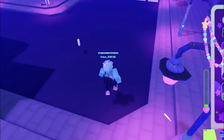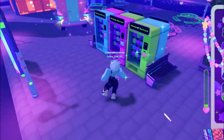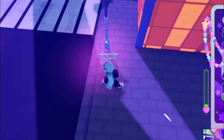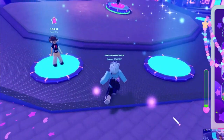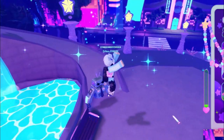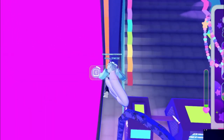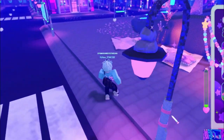Go ahead and get that one — now that's two out of five. For the next one make your way down here and it should be right there in the corner. Once you get that, make your way over here and get the one on the chair. As soon as you get that, we need the very last one which is going to be at the back.